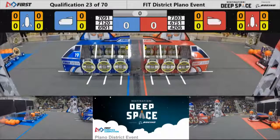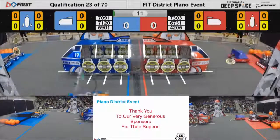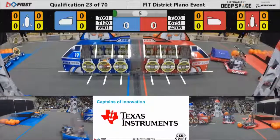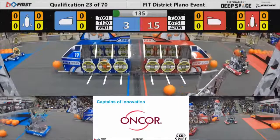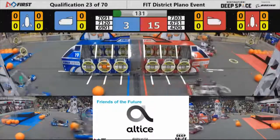Three, two, one, go! We are underway here at match number 23. It's the sandstorm period — 69-01, that is Knights Robotics getting some cargo into that blue alliance cargo ship. Three seconds left before the curtains go up, and there they go. Drivers can now see their machines — it's a 12-point lead for the red alliance.